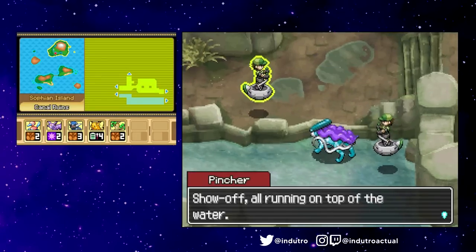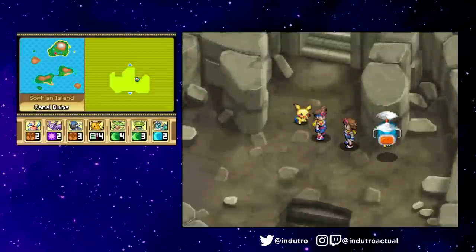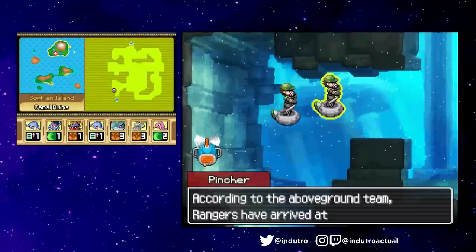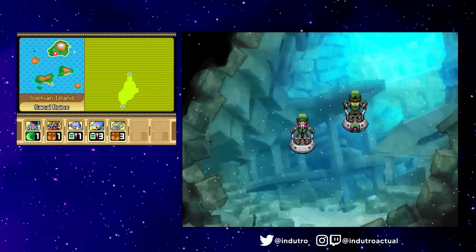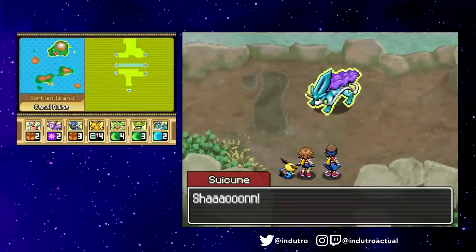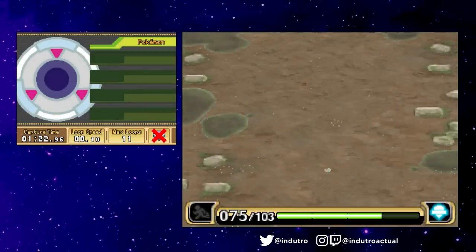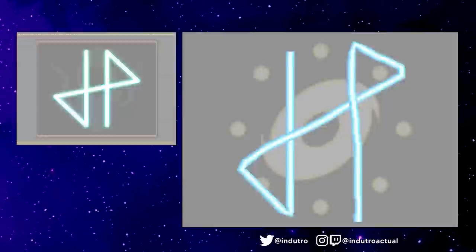We ran into Suicune, the last of the legendary beasts, looking quite upset after being disturbed by the Pinchers. After reaching the end of the ruins, we were forced to go underwater again. It seemed like the Pinchers were after Suicune's Invalith — the emblem inscribed on the monument. We dealt with some annoying currents underwater, knocked out some Pinchers, and the whole commotion at the ruins had really enraged Suicune. Much like the other two legendary beast captures, this didn't pose much resistance. We recorded another masterpiece of a sign in our styler and gained the ability to walk on water. This game was super creative.